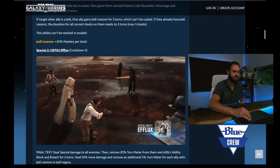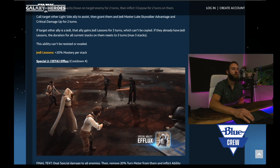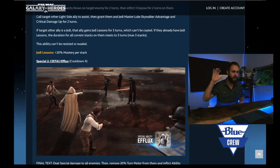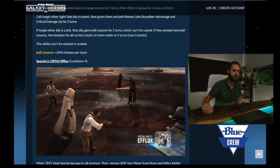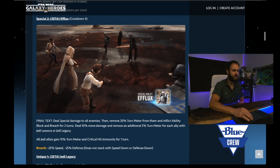Jedi lessons is plus 20% mastery per stack. The fact that you can have three stacks of this is pretty awesome — that of course takes it up to 60% mastery. So whenever you're modding characters under Jedi Master Luke, and Jedi Master Luke in particular, you're going to want to be thinking about percent secondaries on any of those stats that their mastery offers — whether it's damage or protection or whatever. We will of course see the full details because we haven't actually got those yet.